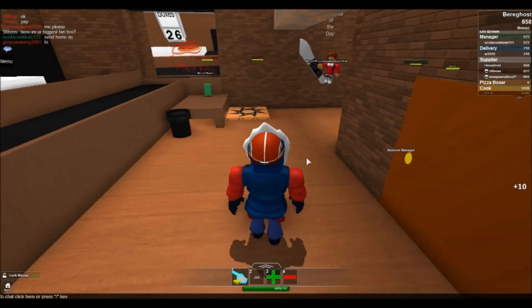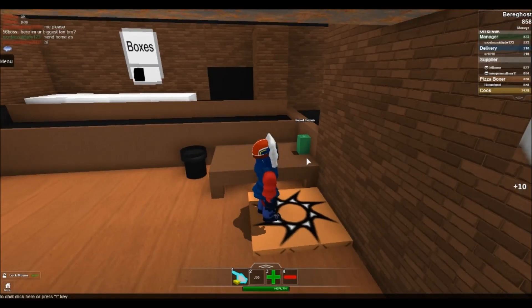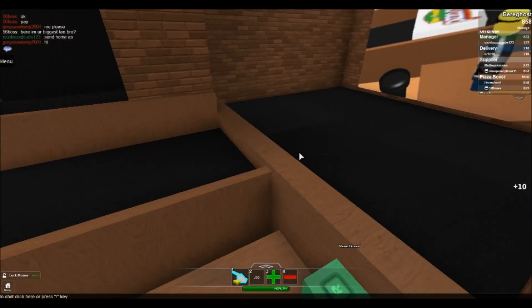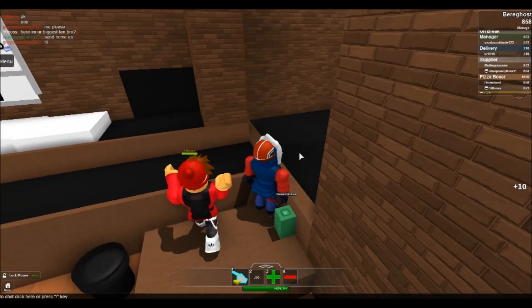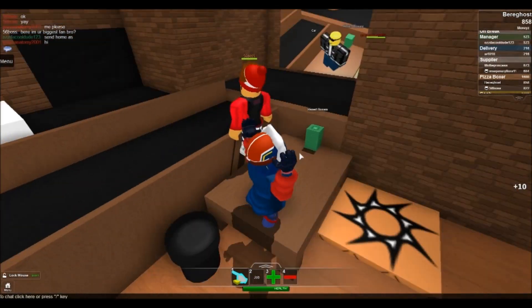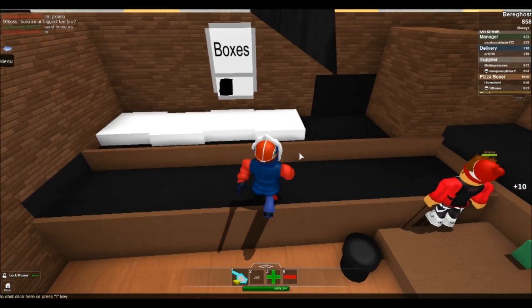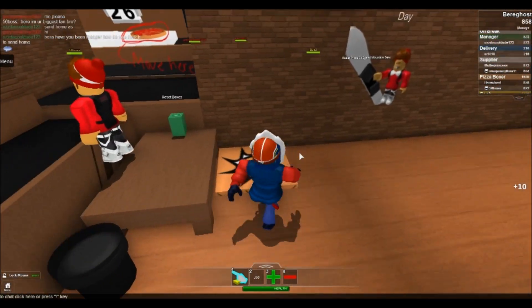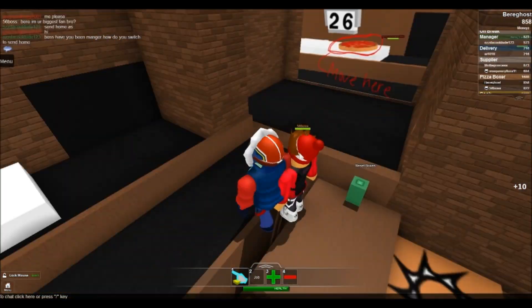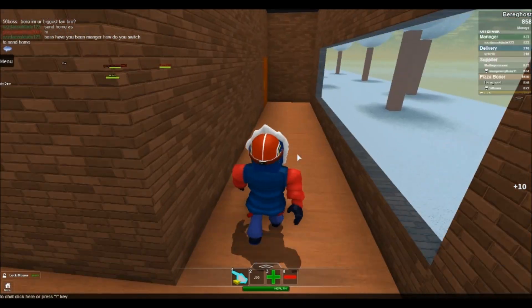We're going to come inside and see if anybody needs help here. A pizza boxer — I'm going to be a pizza boxer then. Excuse me, that's my pizza box spot, I'm on the conveyor belt. There we go, much better. I guess you're the pizza boxer now — I guess I'll go somewhere else then.